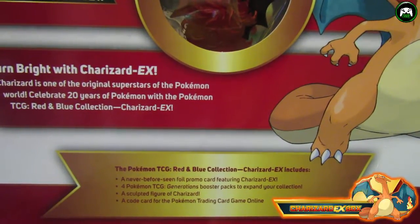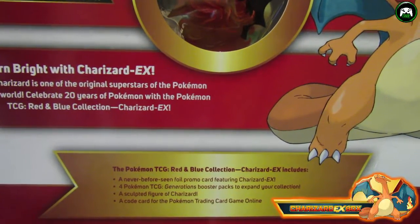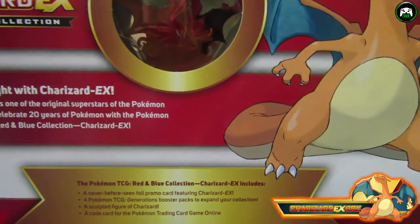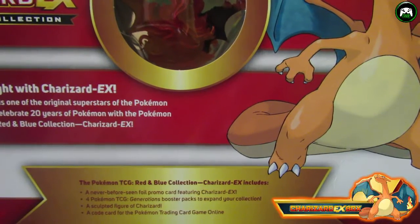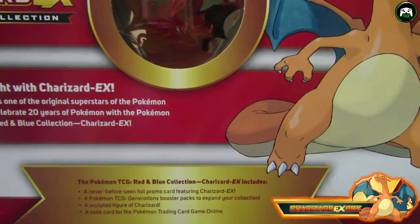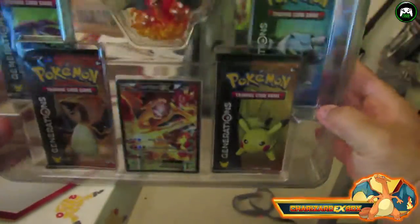It says: 'Charizard is one of the original superstars of the Pokemon world. Celebrate 20 years of Pokemon with the Red and Blue collection — Charizard EX.' So it comes with four packs, a sculpted Charizard figure, a code card for Pokemon Trading Card Game Online, and a never-before-seen foil promo card featuring Charizard — that's the first one there. Okay, let's put that down.